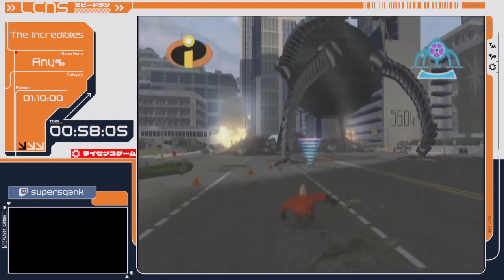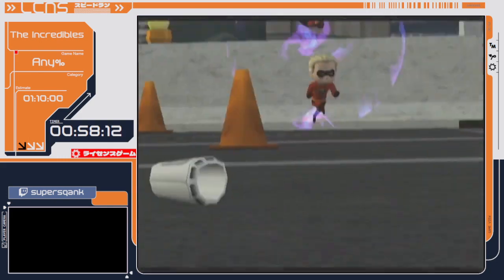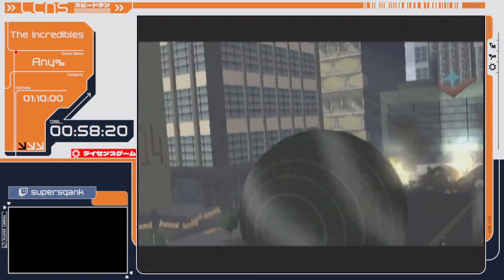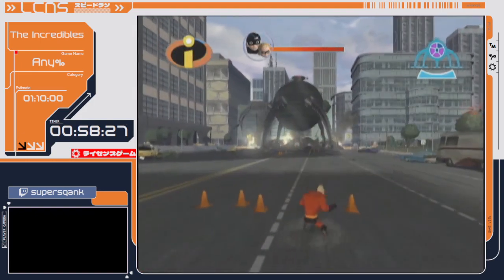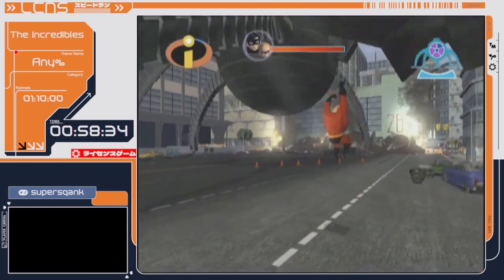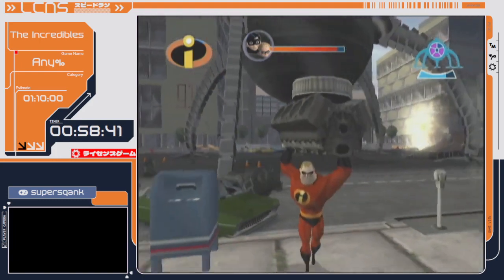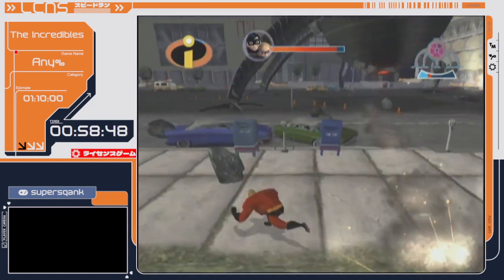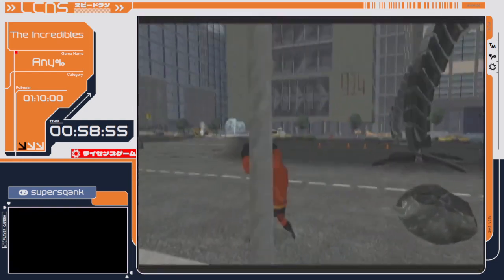So here we have the final boss, Omnidroid 3. Luckily this Omnidroid is nowhere near as bad as the first two. It's annoying as a speedrunner because there's RNG — sometimes the Omnidroid just aimlocks you and there's nothing you can really do. I'm going to do a little strat here: normally the Omnidroid has to do two claw attacks to hit you, but if you stand far back like I'm doing right now, the eye will come out immediately and you can hit it earlier, saving a little bit of time.